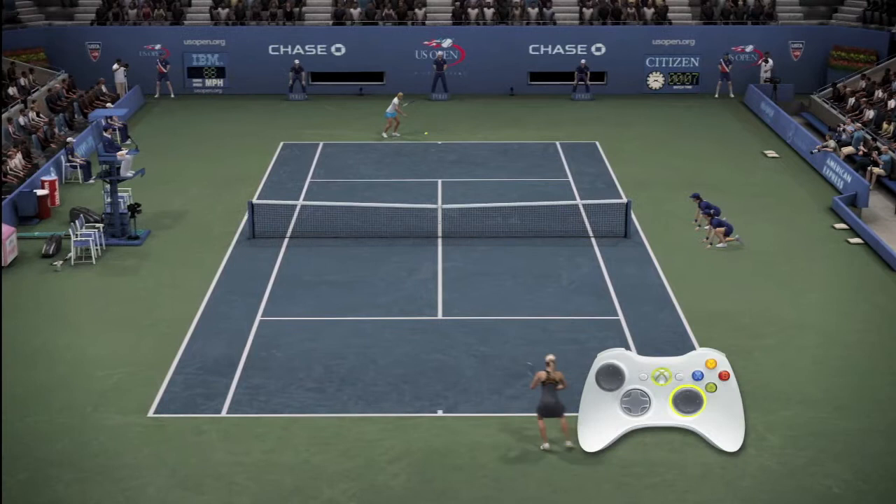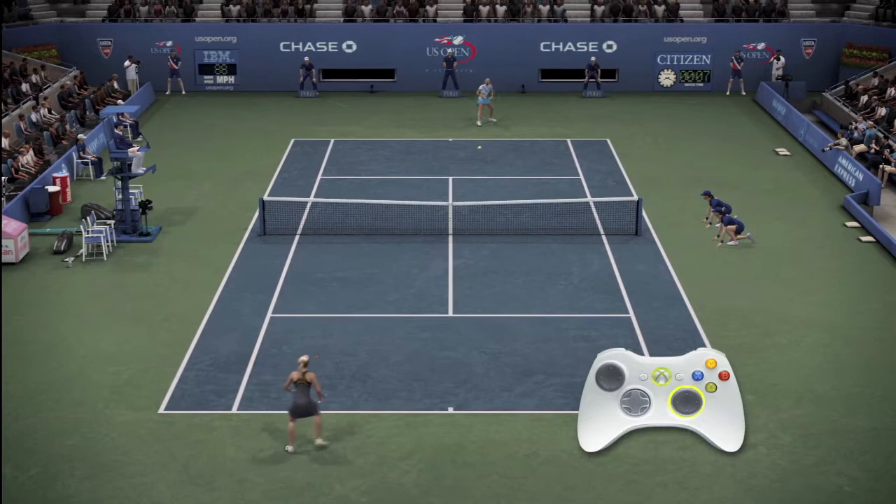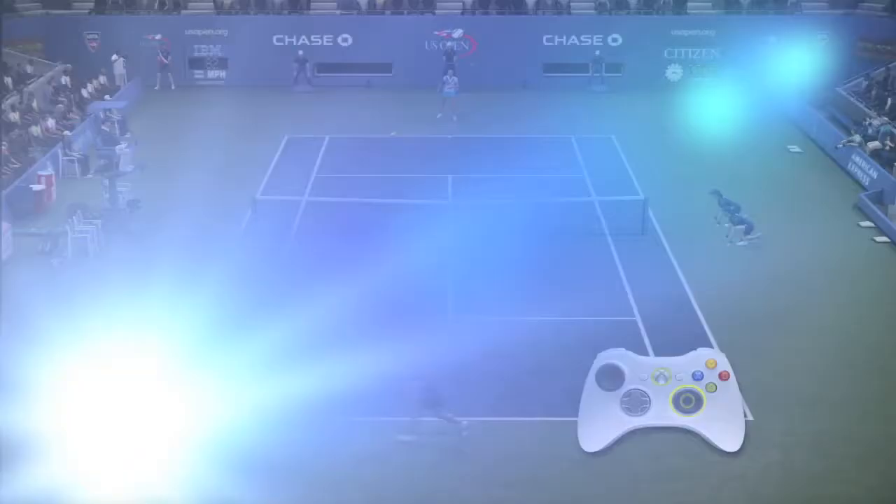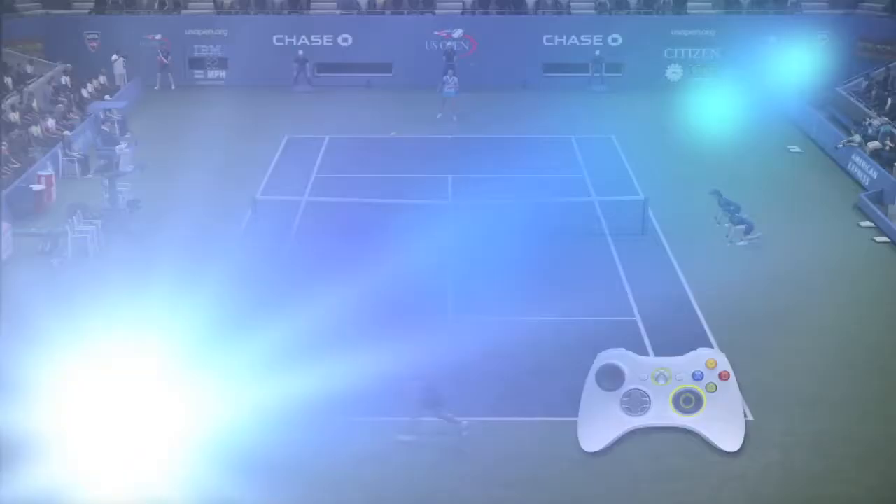To perform a slice shot, pull back on the right stick and release it in the direction you want the ball to travel — think of it as a slingshot motion. A good time to use this shot is when you need to buy time, like when you're out of position or you want to approach the net.